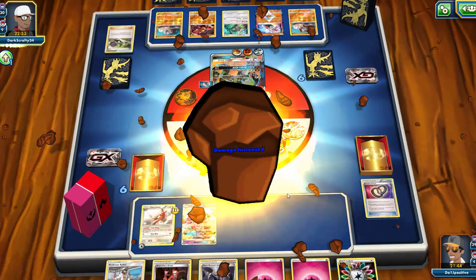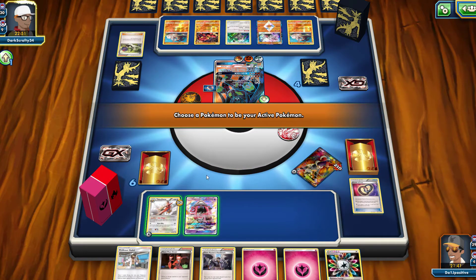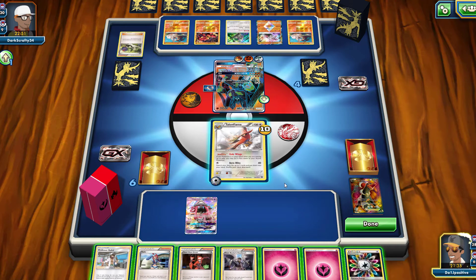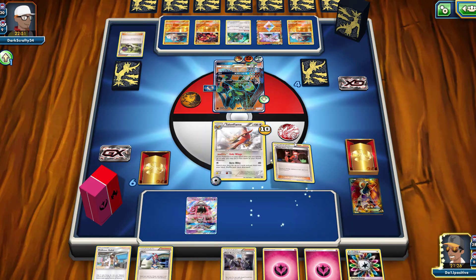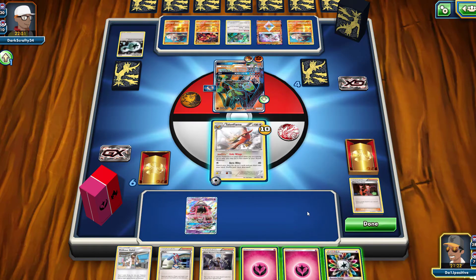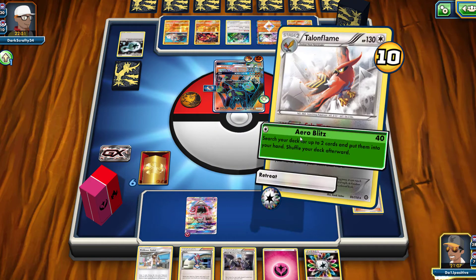We're definitely going to be getting rid of the DCE and using our Talonflame to get our Eevee up. Our opponent can still win — they only need four prize cards left and we do have a liability on our bench: a Tapu Lele GX just sitting there, so that is something we have to be careful about. We're going to go ahead and use Team Flare Grunt to get rid of that DCE. I think I should attach a Fairy Energy to the Lele just in case. Arrow Blitz — I'm going to have to grab out an Eevee and an Enhanced Hammer.